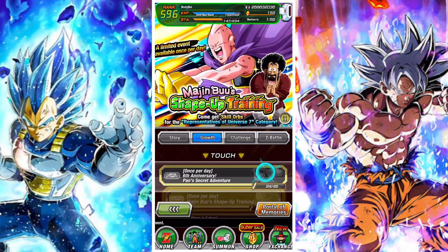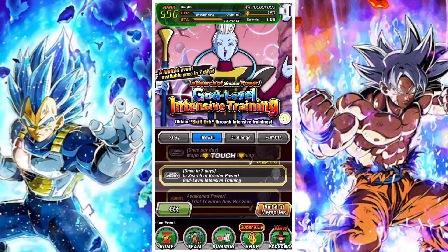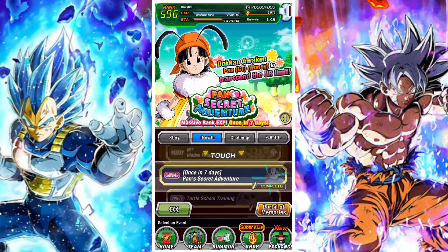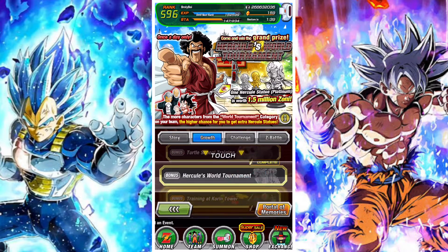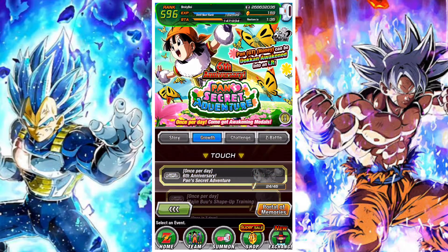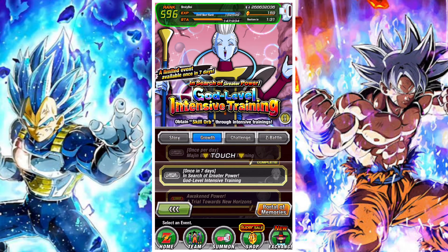All of these are fairly simple and most can be done at the same time. The easiest stages to complete these on are Pan's Secret Adventure, where enemies don't attack back, Marguerite's Training, the equipment missions, Hercule's World Tournament, and the daily growth missions — because enemies often only do one attack or don't attack back at all, and they're only one fight long, even accessible to new players.